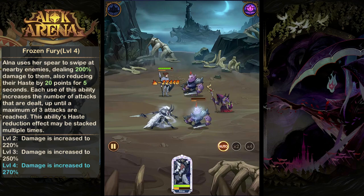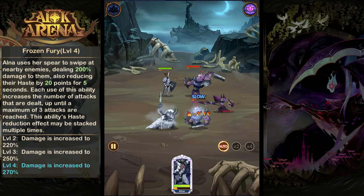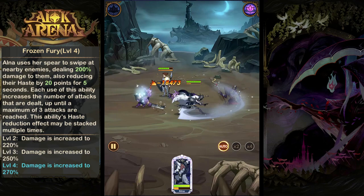For Frozen Fury, Alna is going to use her spear to swipe at nearby enemies, dealing damage and reducing their haste. Each time she uses this ability she will grant an extra attack on it, up to a maximum of 3, and the haste reduction can stack.